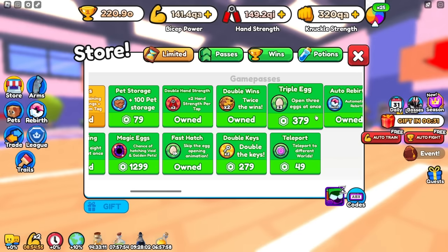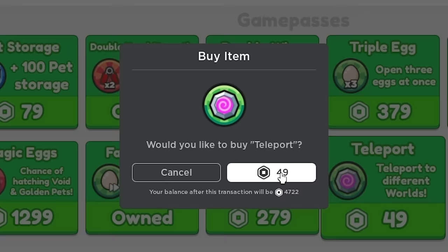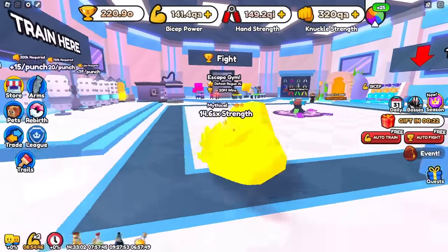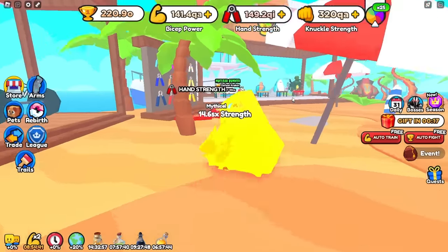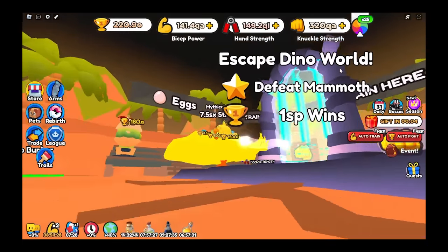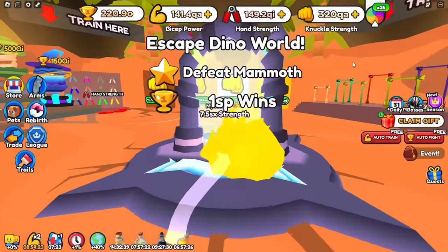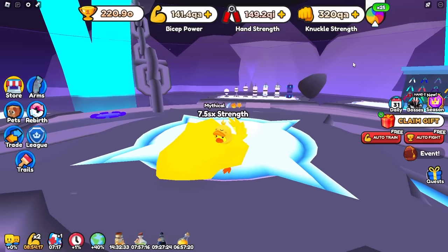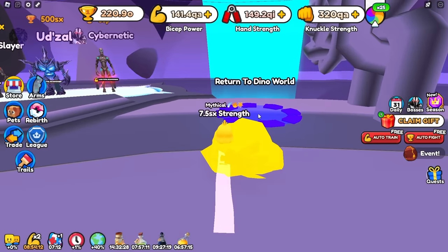Going over to the store, we can find the Teleport Game Pass. 49 Robux — that's not a bad deal, to be honest. Going to go ahead and pick it up. Before we actually use it, I want to see how long it takes to run from Gym 1 all the way to Gym 6, because this is something I'd wanted for quite some time. With the slowest trail in the game — wait, why is it nighttime? Okay, it's pretty sick, but it doesn't affect our speed. With the slowest trail, this takes like 10, 15, 20 seconds to go from Gym 1 to Gym 6. Very cool that they added the Teleport Game Pass.